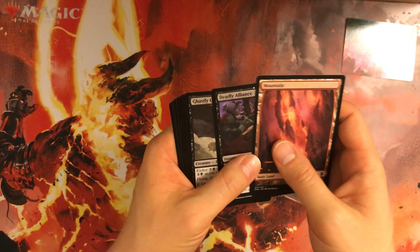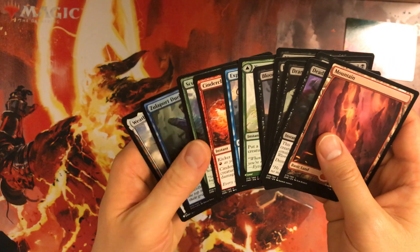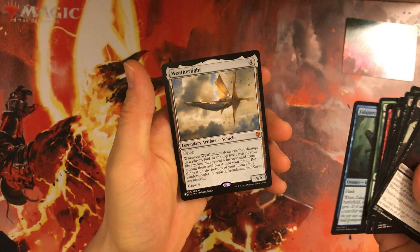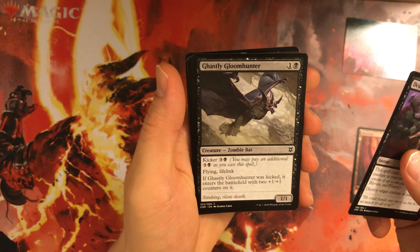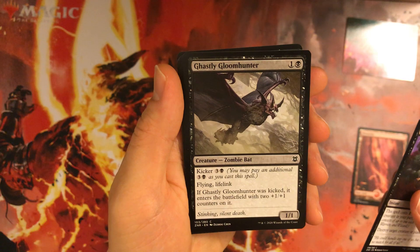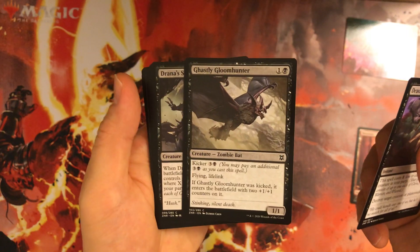Can't use the art card. The land is actually a little relevant, just because this is a landfall set. Having an extra card from the list is nice because it gives me one more option. Deadly Alliance — solid card. Gasly Gloom Hunter — of note, I can just kick it, so it's actually a 3/3 with flying and lifelink, which would be great. That's probably a bomb in this format.